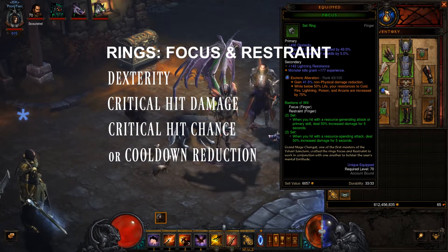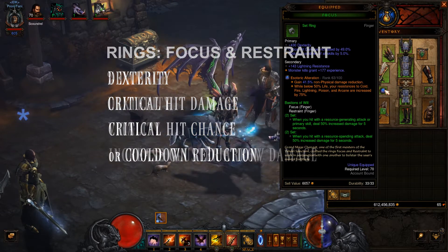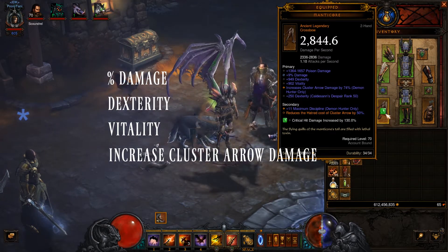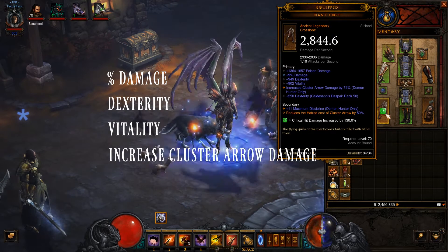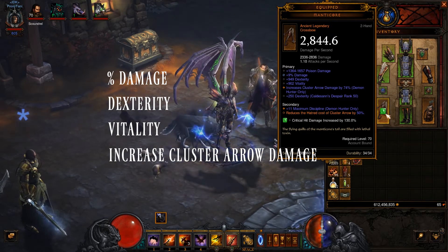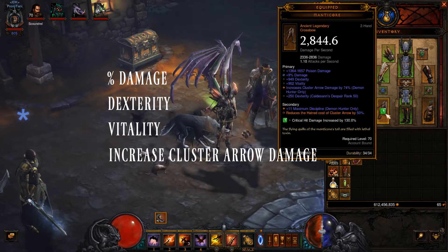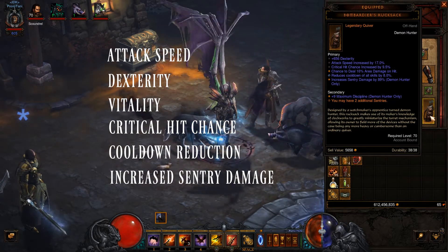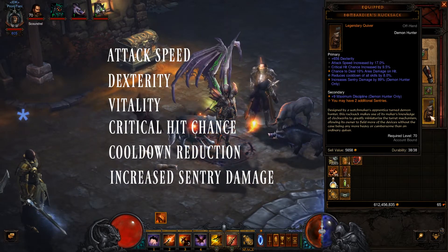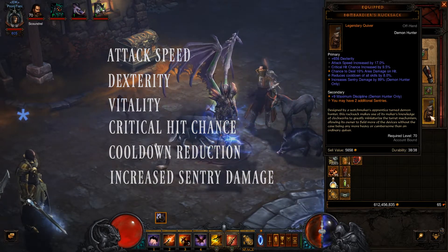For your weapon, you want Manticore, and what's great about it is that it increases Cluster Arrow damage by up to 80% as well as reducing the Hatred Cost of your Cluster Arrow by up to 50%. For your Quiver, you want the Bombardier's Rucksack, which increases your Sentry damage and allows you to have two extra Sentries on the battlefield at once.